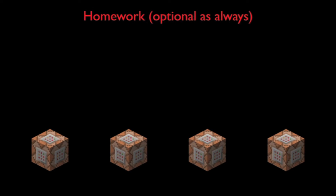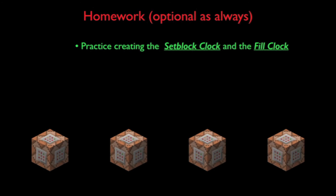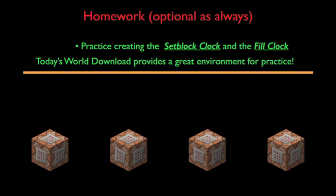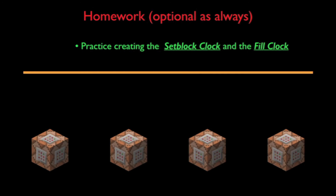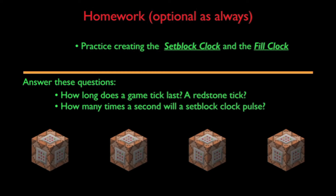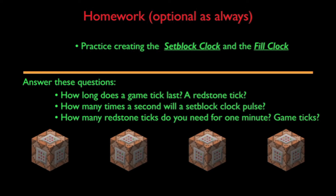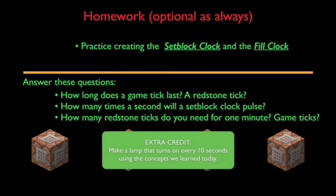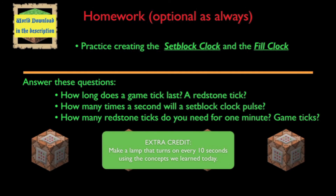And as for homework today, practice creating the set block clock and the fill clock that I showed you. Today's homework world provides an easy environment to practice. Also, answer these questions for next time. Number 1: how long does a game tick last? A redstone tick? Number 2: how many times a second will a set block clock pulse? Number 3: how many redstone ticks do you need for one minute? Game ticks? Want some extra credit? Make a lamp that turns on every 10 seconds using the concepts you learned today. Today's homework requires a world download. The world download has a chest filled with command blocks at your spawn point.